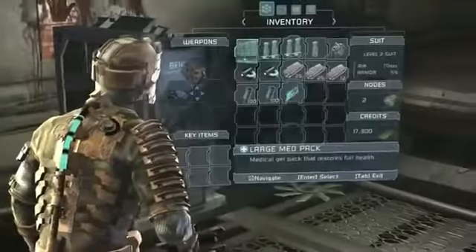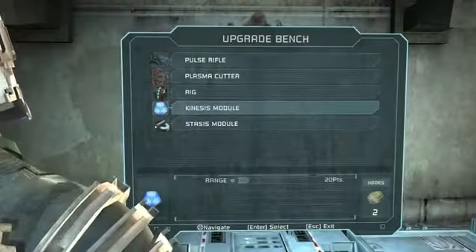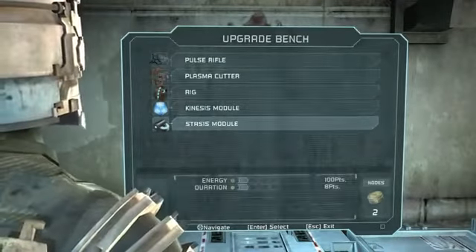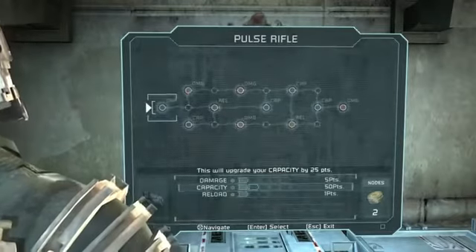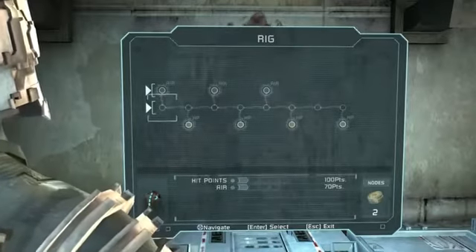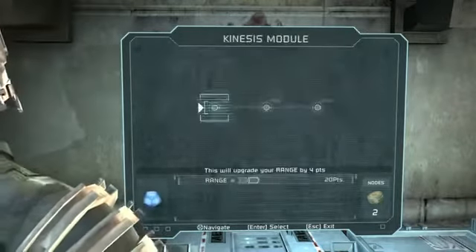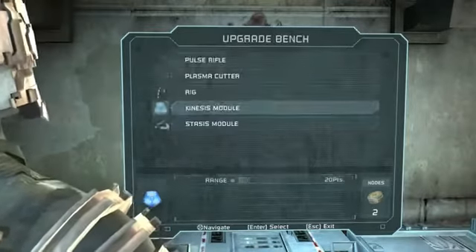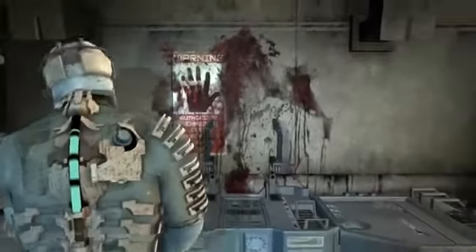Do I have a node? I got two — yes, upgrade. I can upgrade my pulse rifle. Rig, kinesis module, range — energy set uses less. I can get capacity to hold more, I can get air for the rig, and I need two nodes to get more health. That's annoying. Their levelling system is really annoying. I'll just have to wait out a little bit longer.